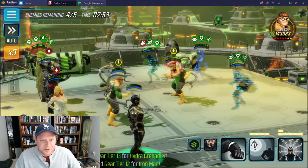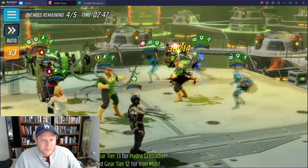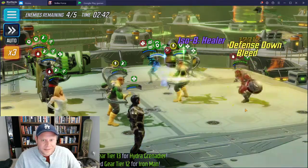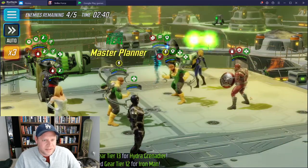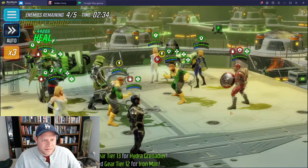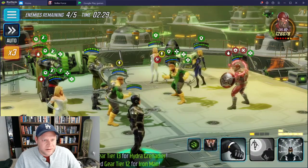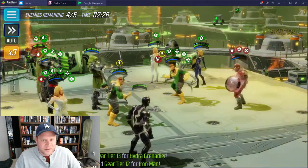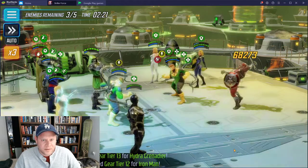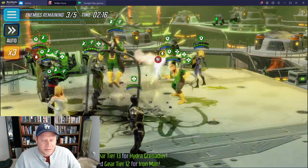They've got defense up all across the board so I'll just use a basic and save it. He's got a lot of turn meter - I forgot how much he has. He gained all the turn meter from my Doom. I'm going to try to slow him down and then get Doc. I'll kill Red Guardian first and then start working my way around - I don't want to be ping-ponging back and forth. Three of them still have defense up, so I'll just get him out of the fight and move on.